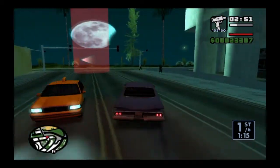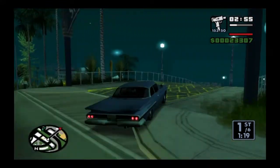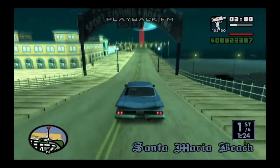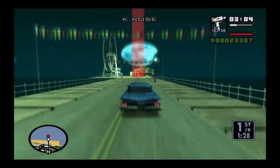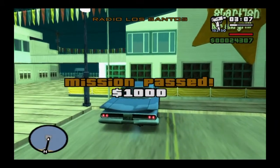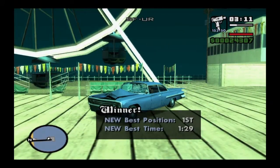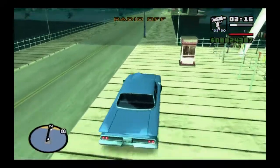The race ends at the Santa Maria Pier, which I seem to like a lot. Mission passed — one thousand dollars. It'll pull up the scoreboard showing how well we did in the race.